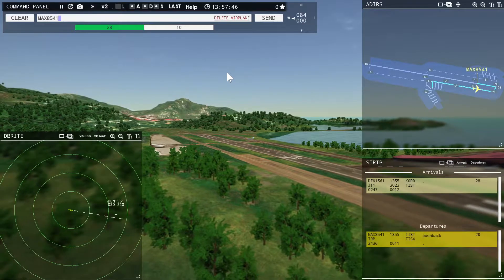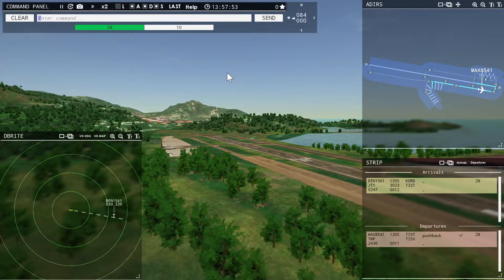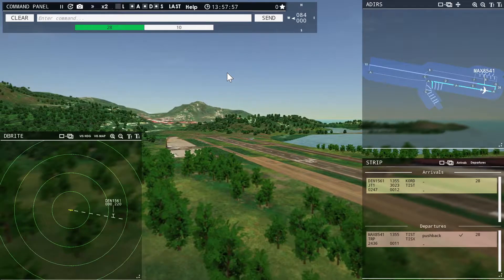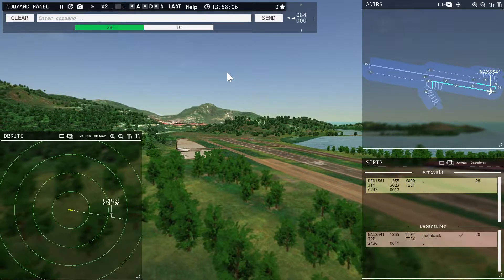I can't take this much time. I'm just going to turn it around. Runway 28, cleared for takeoff Magic 8541. I want to get him out of there as fast as possible.